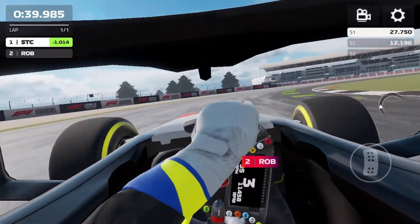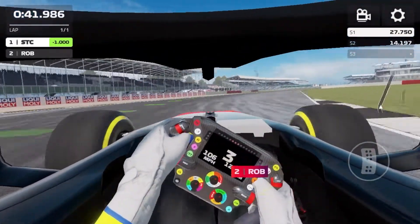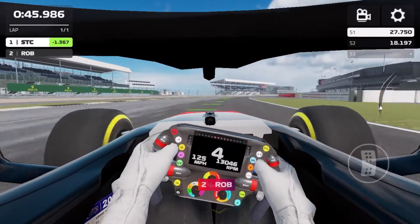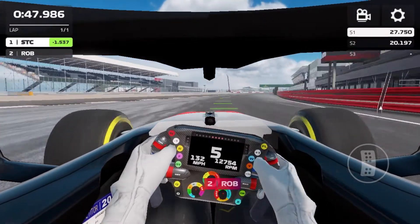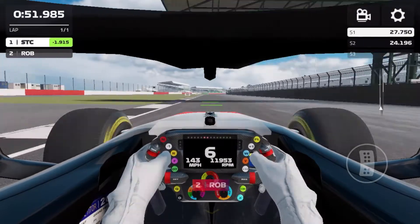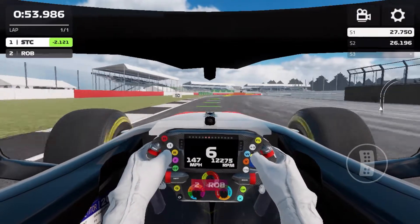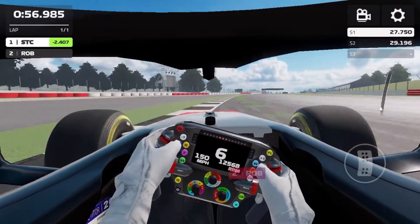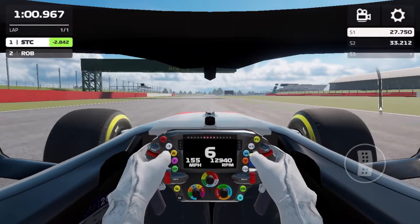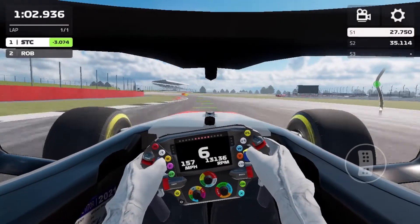Then going really wide but getting that undercut line so we can get a really good exit. Get out of the corner and head down the old pit straight towards Copse. And I have to say, this is already too exciting — we're going 1.8 seconds ahead of our fellow Robert. Flat out through the Copse section. Look at the beautiful scenery outside, it's just a glorious sunny day.